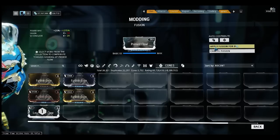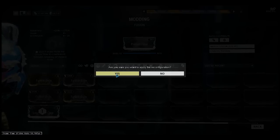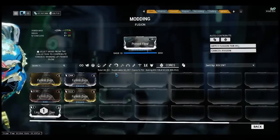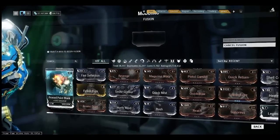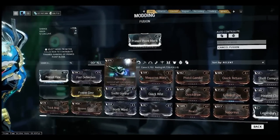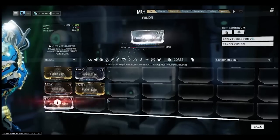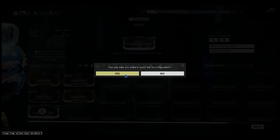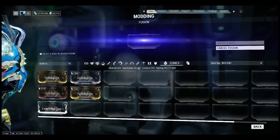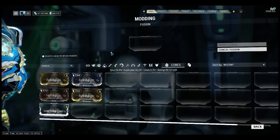So I'm going to fuse my Prime Flow and my Prime Point Blank using the legendary cost — and done! That's all guys, thank you very much, bye bye.